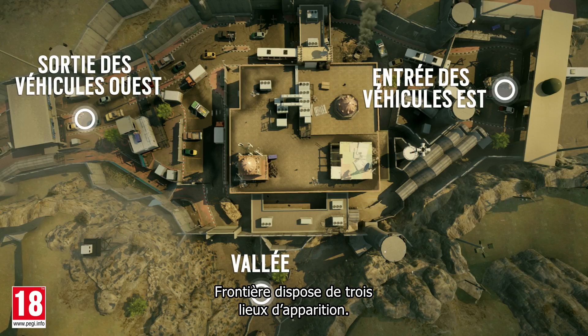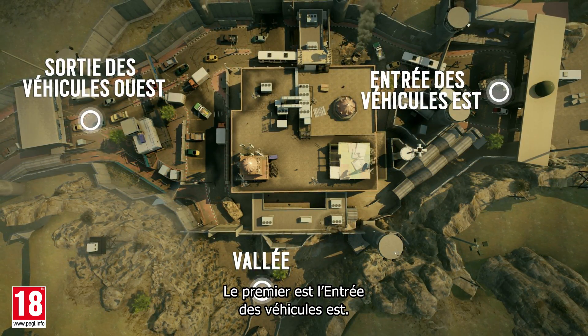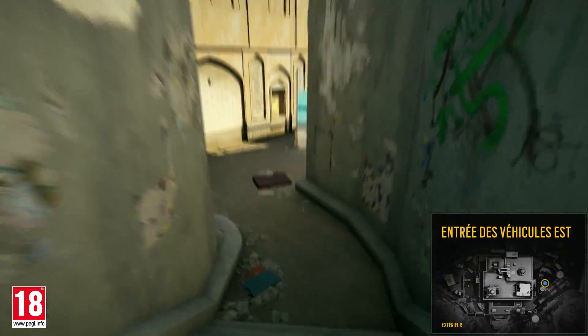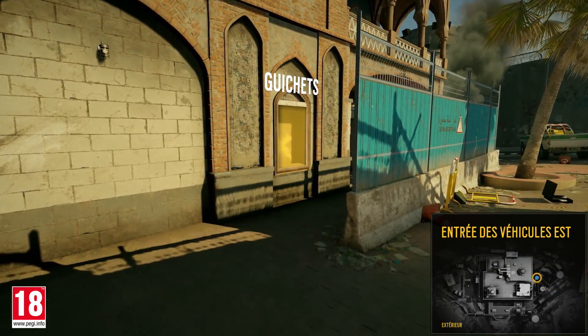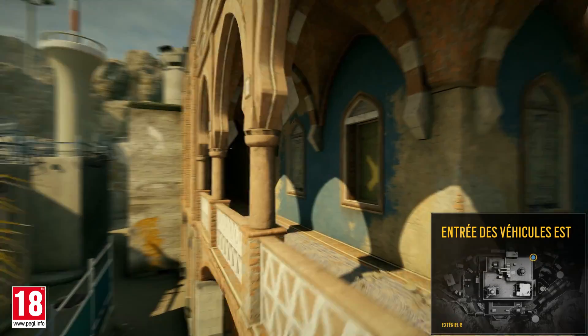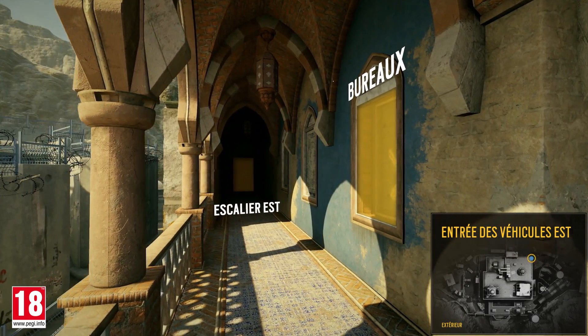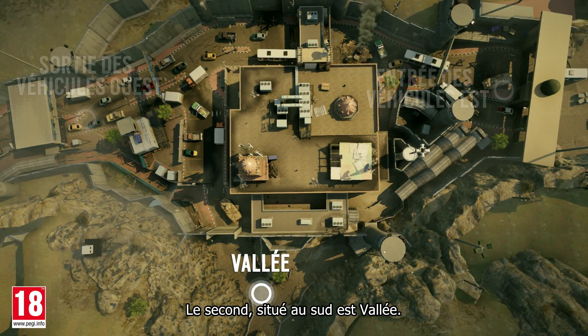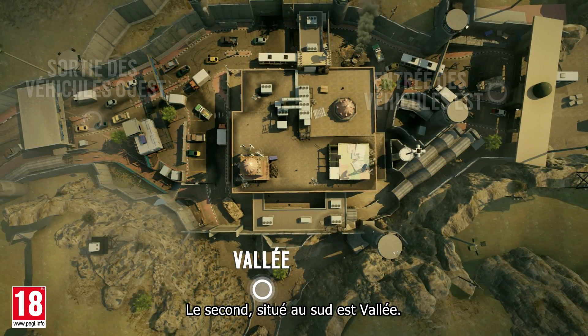Border has three spawn points. The first one is the east vehicle entrance. The second, located to the south, is the valley spawn point.